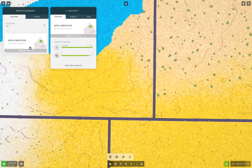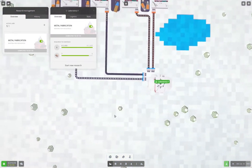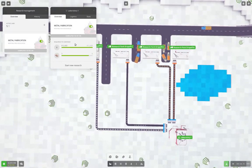Let's check in on the lab. We are a few days short of metal fabrication. This will let us make copper wire - we get a press out of it. What do we need? We need copper wire for the diesel engine upgrade.